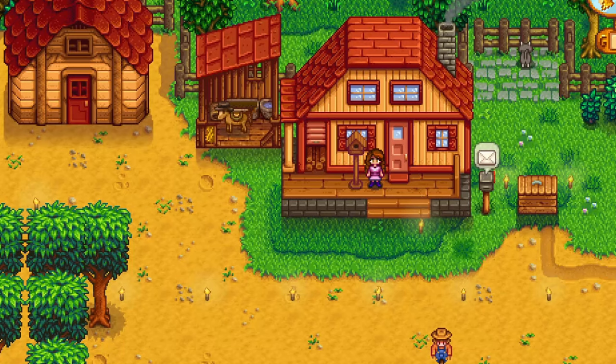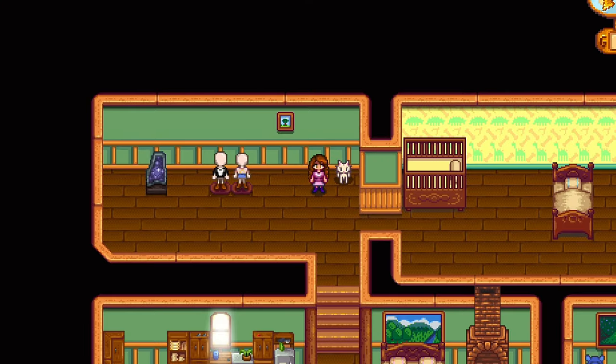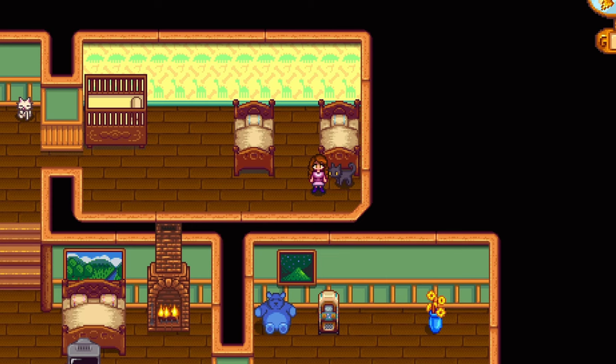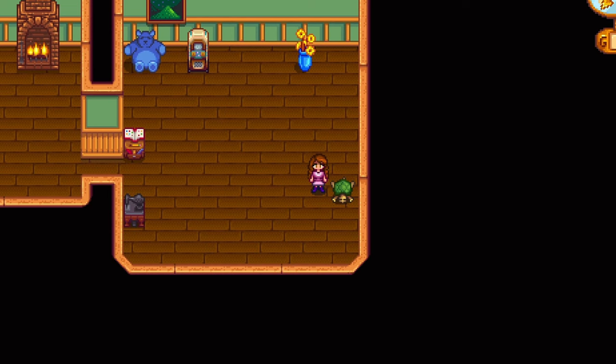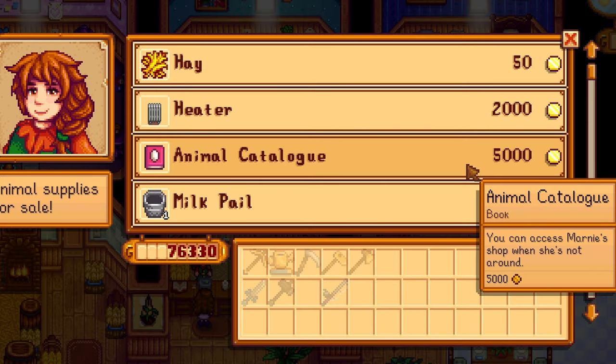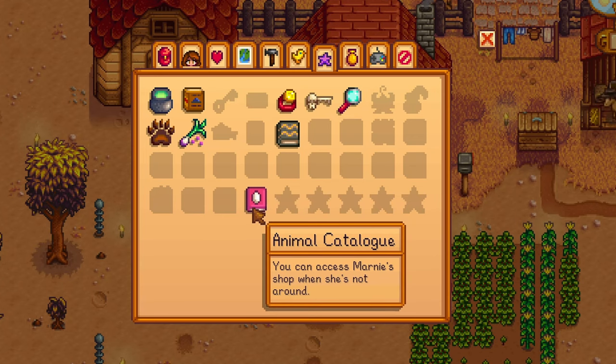You can also have multiple pets now — just remember to buy additional pet bowls for your new companions. Marnie will let you purchase pet licenses after you have reached max hearts with your starter pet. There are now two new cat and dog variations, and we have turtles. You can also buy a catalog from Marnie, allowing you to shop on her days off — this catalog is also one of the new books you can unlock.